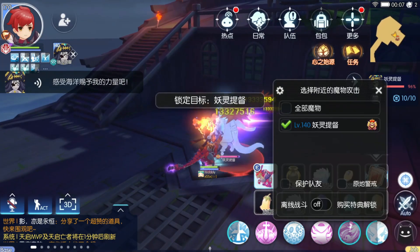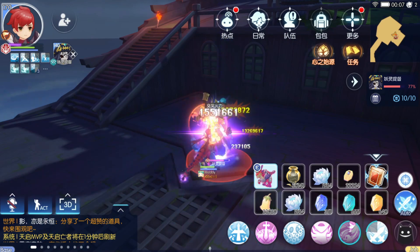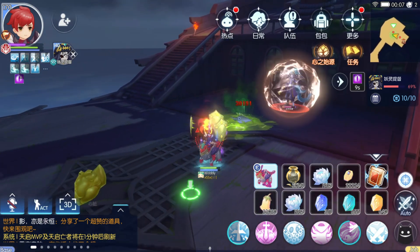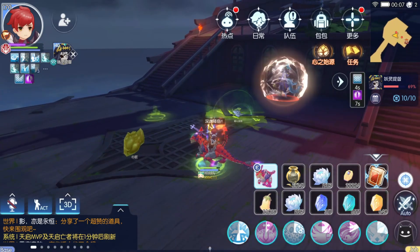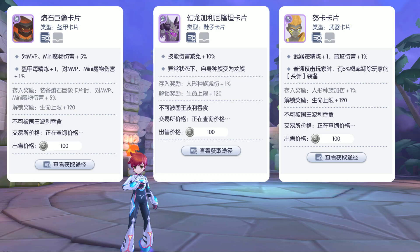Hey everyone, this is WobblyWallaby. In this video, I'll show a sneak peek of the new MVP cards from Ponepay Museum and Lost Isles. The cards discussed in this video will be the Molten Colossus card, the Fantastic Dragon Galarethan card, and the Nuka card.